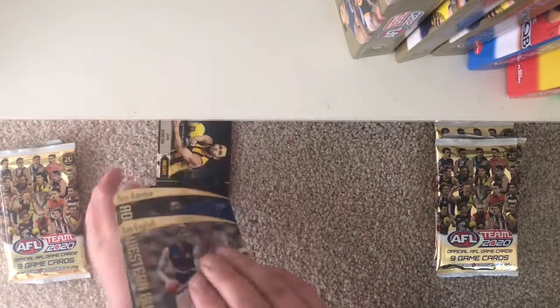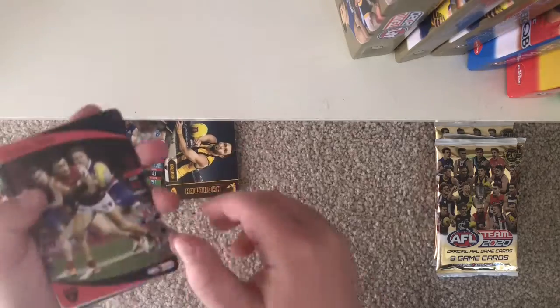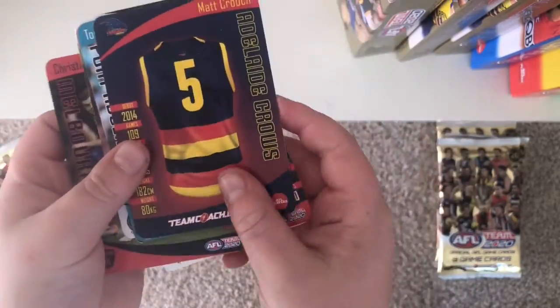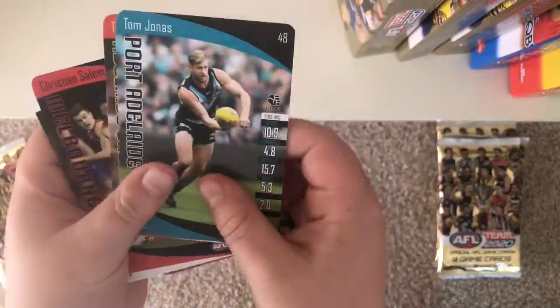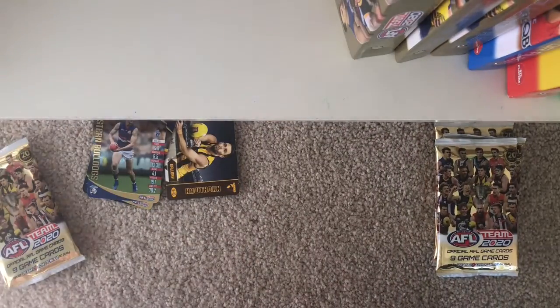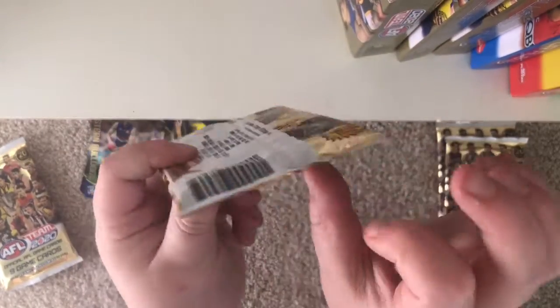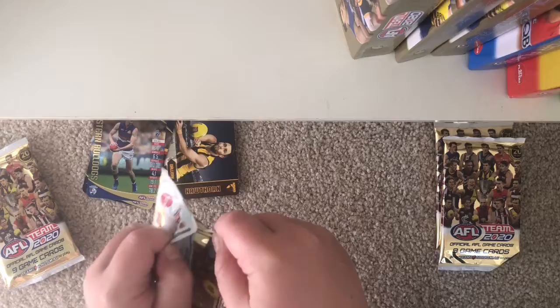So that is the first pack of the footy battle. Christian Salem, Nick Blakey, Matt Crouch, Tom Jonas, Tom Dodie, and Scott Pendlebury. Next pack — first pack for the GWS Giants.